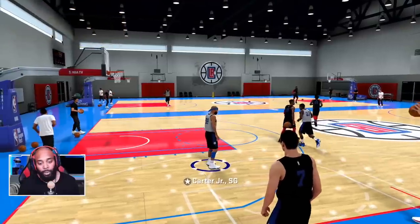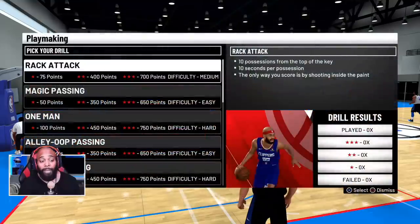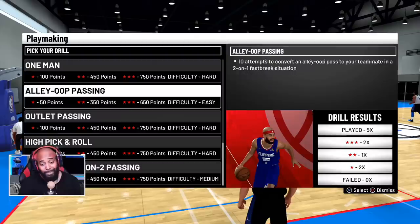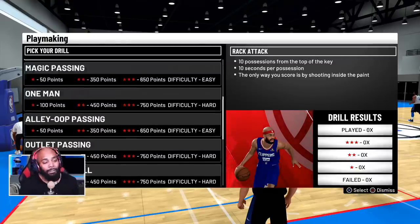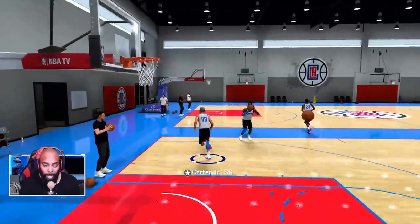Let's go into playmaking. A lot of these are really good — alley-oop passing is pretty okay but it only gives you 650 points. But look what One Man gives you: 750 points. Now it says it's hard, but it's not really that hard, and I'm going to tell you why. Let's hop into One Man and I'll show you how to get 750 easy points.